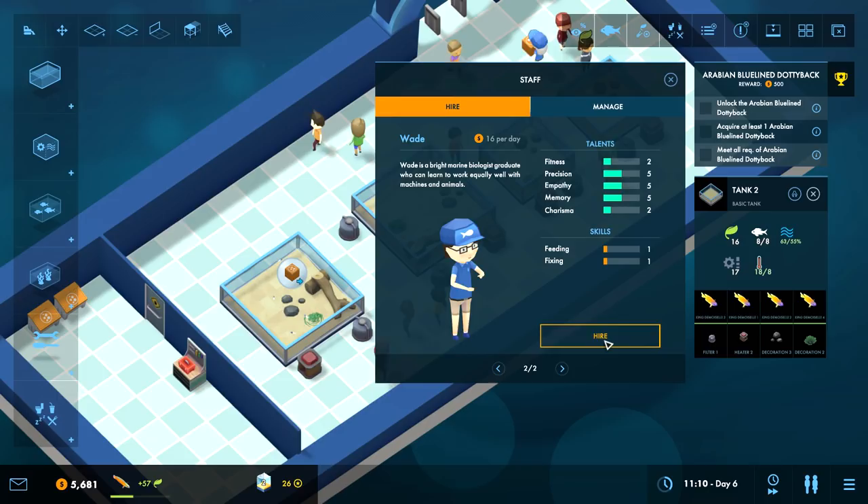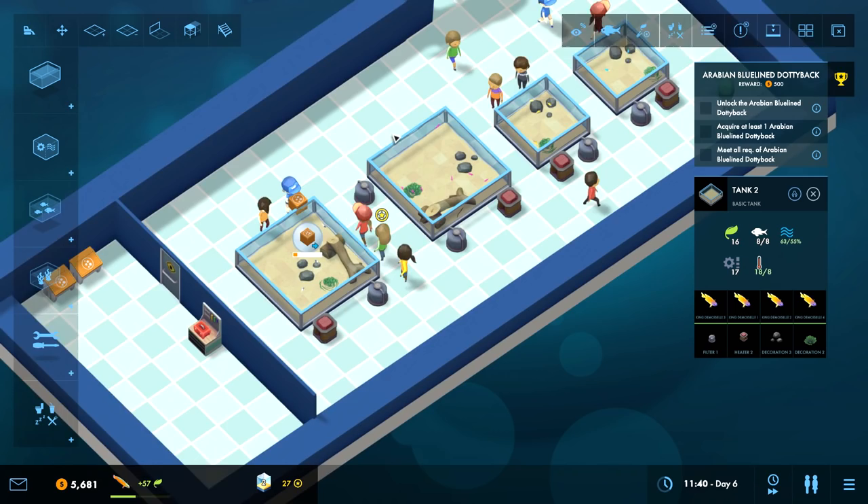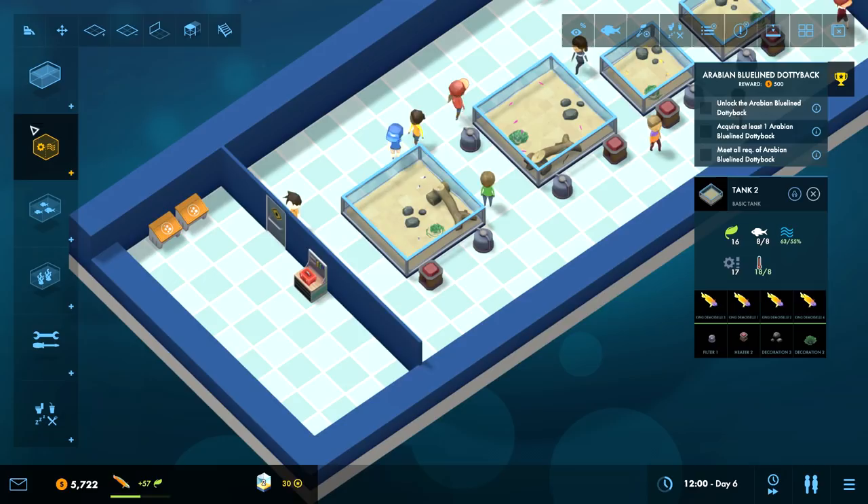I can hire you or them. You cost more, but the other person has pretty good stats. You have good fitness but the other person has better precision, empathy and memory - let's hire Wade. They seem pretty badass. Now there's two employees - it just felt mean having nobody else work here.